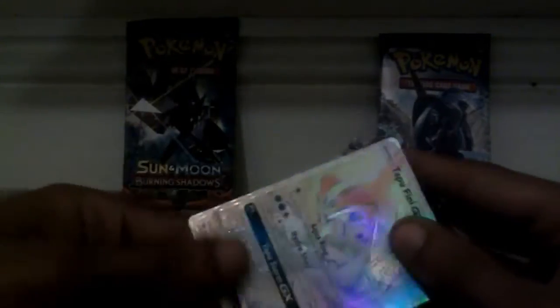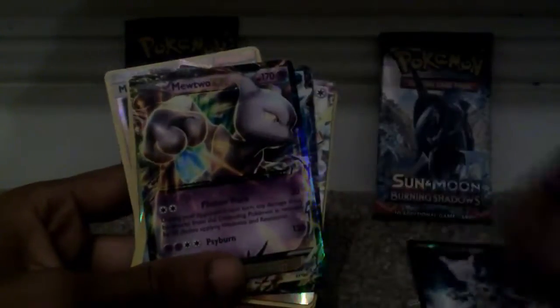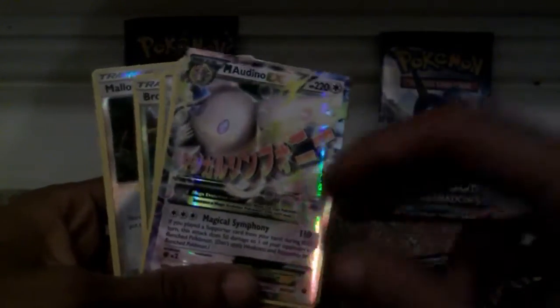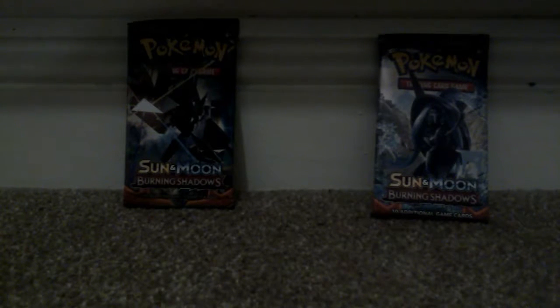I'm just going to show you guys that very quickly, just to show you how random the pulls can be. This is the card I got earlier, which is Tapu Fini GX. Some other cards I've got include a Mewtwo EX, another Mewtwo EX, a Glaceon EX, a Mega Scizor EX, an M Gardevoir EX, and a Carbink Break. I've also got a Japanese card and some other shinies. So anyway, we're just going to very quickly unbox these two sets.